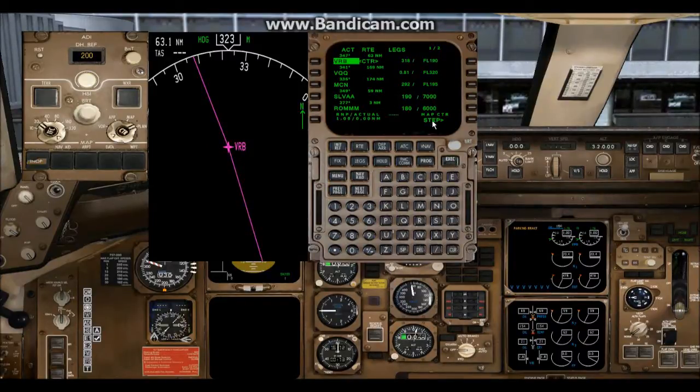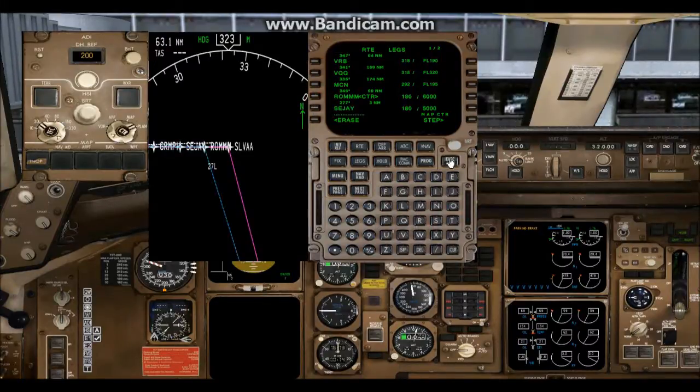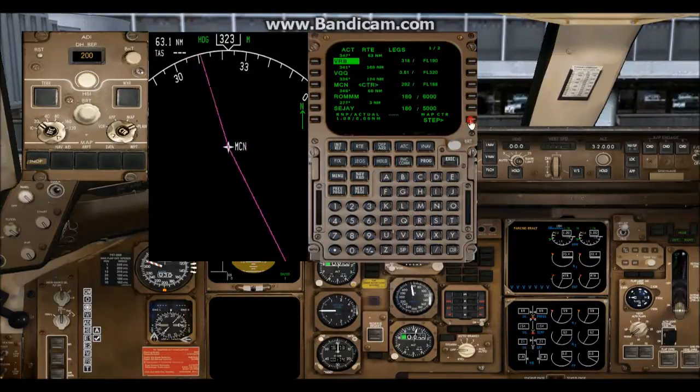You also still have the step option, so to make sure that the transition works for that approach, scroll to it and you'll see it picks you right at Silver and directly inbound on the approach. Now if you had a dogleg in there you didn't want, it's very simple. If you want to get rid of Silver, for instance, click on the one below it — ROM in the scratch pad, click next to Silver, Execute. Step back through it and you'll see that Silver is gone. That's all there is to programming the flight plan.